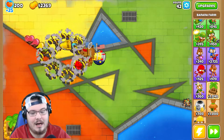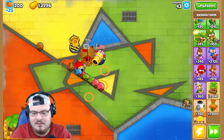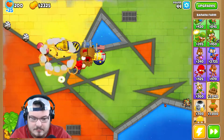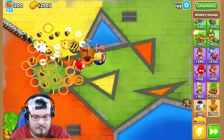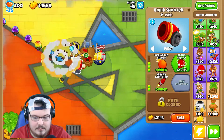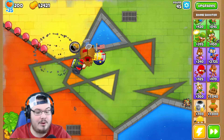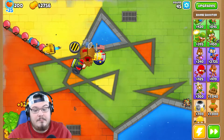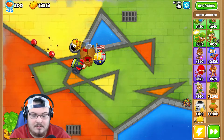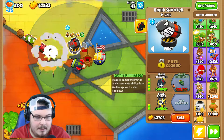I will admit I was scared going into this, but seeing how well our monkeys are doing I had no reason to fear. Let's go banana plantation. Which one do I want — balloon impact or MOAB assassin? Let's go balloon impact. I don't think I've ever gone the top half on this at all. Okay, so that one stuns them — very nice. That will definitely help us out. And now we can get MOAB assassin on that one too.